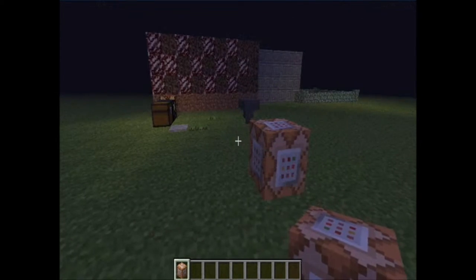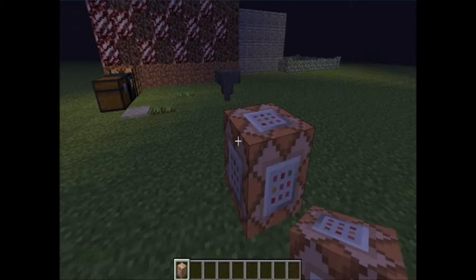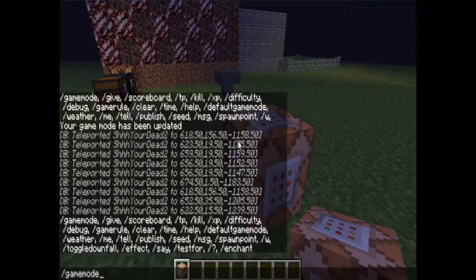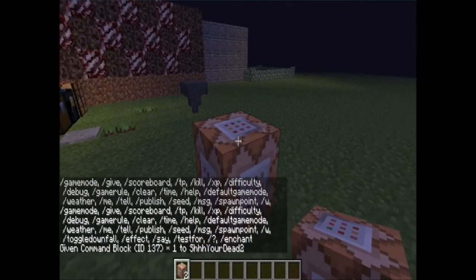Alright, get your notepad and get your Minecraft ready, and get your command block. You wanna know how to get a command block? It's easy — type in: give, whatever your name is, 137. Hey, look at that, you got one!